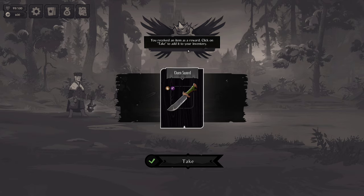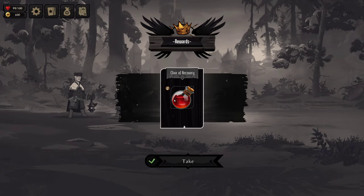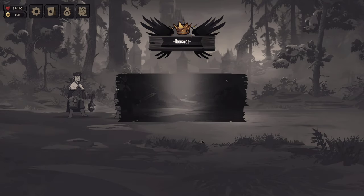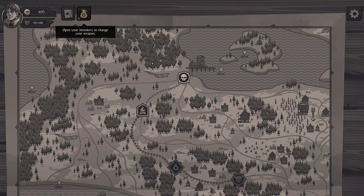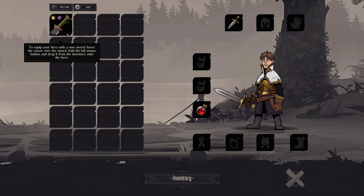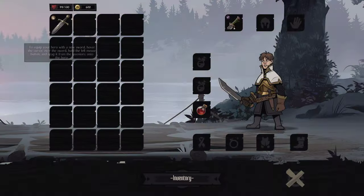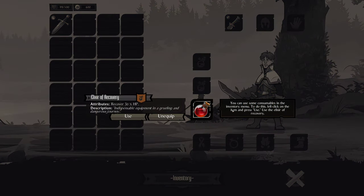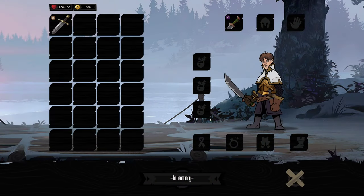You take an item as a reward — click take. We also got an elixir. Open your inventory to change your weapon — we got this new weapon. Hover over it, hold the mouse, move it over there. You can also put consumables in the inventory and use them too. Your health goes down even after combat — it doesn't refresh.